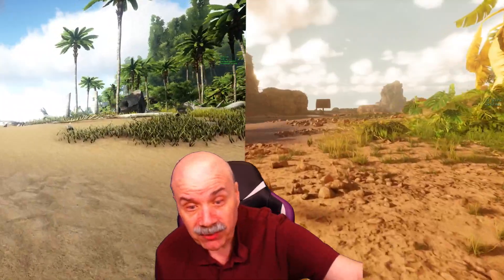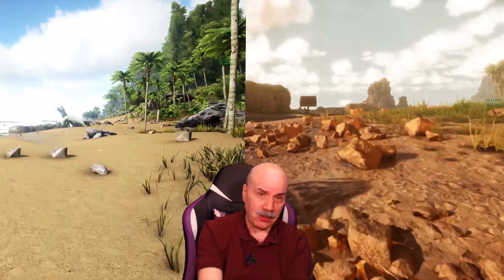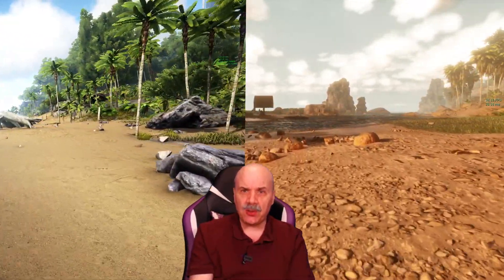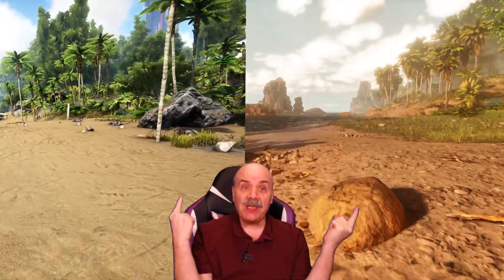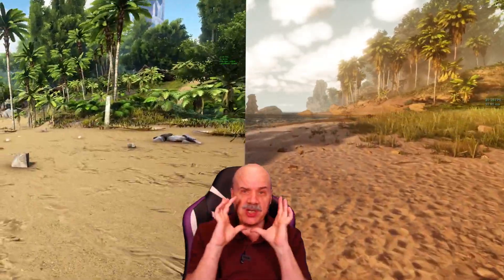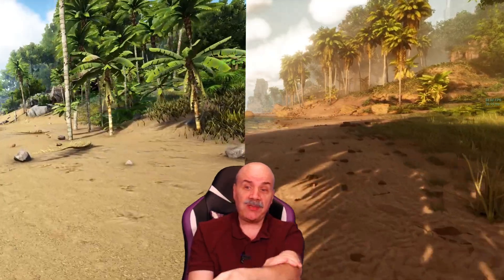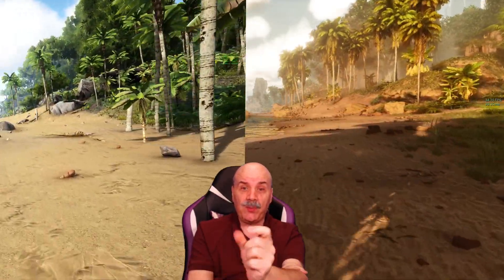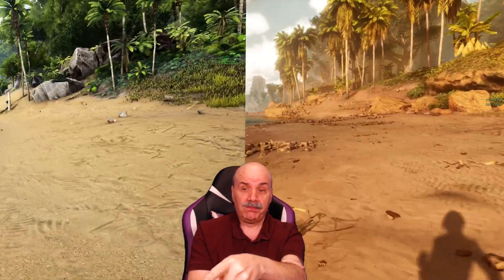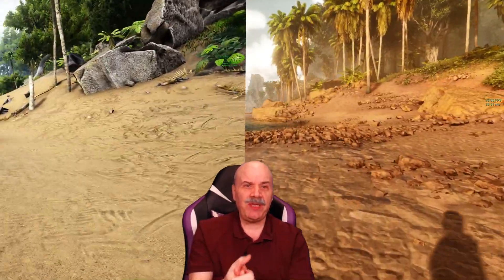After my first days of experience, what can I say? First of all, when you create your character, you have more control over body shape and that sort of thing than before. But we still only have one face — we can't change facial features, just the color of the eyes. You can't change the shape of the nose, the mouth, or anything like that. And notice, when we come back into the light, you have a shadow in Survival Ascended — one more thing that helps with the immersion.